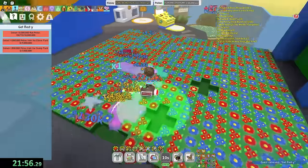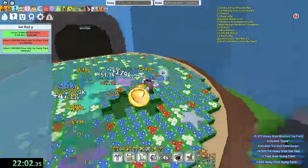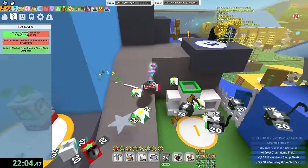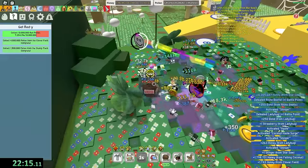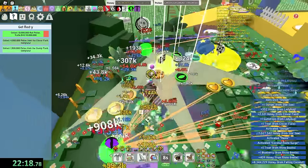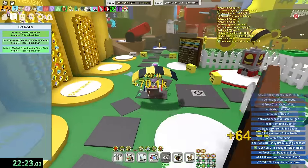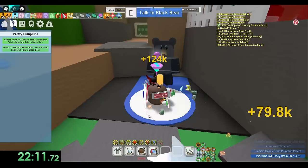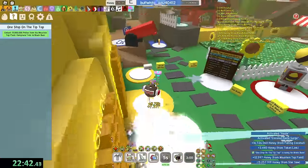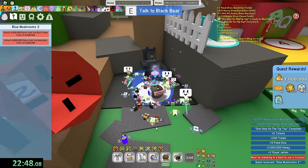Cactus — done in one millisecond. I have no clue how I'm doing it so fast. Should I have gotten a dark scythe like Mikey? Is that how he's doing his quests so fast? Bamboo — I have times three, so it's done in one second. Six more quests. Clover and stump — let's do stump first. Wait, I need red pollen as well — can probably do that in strawberry. Stump field's done. Wait, how did I do that that fast? These Black Bear quests are getting destroyed.